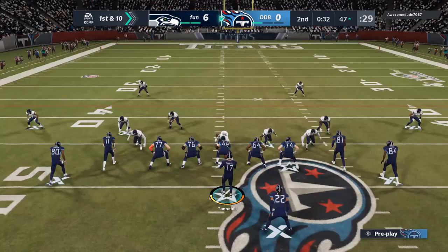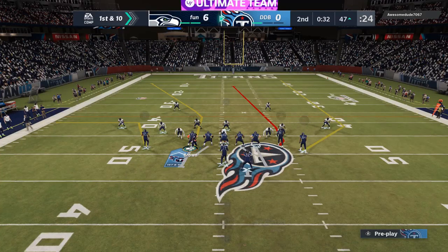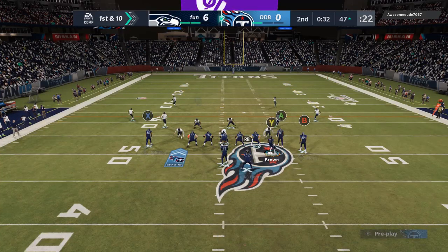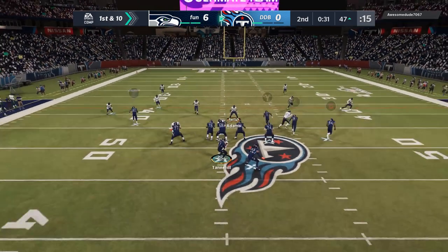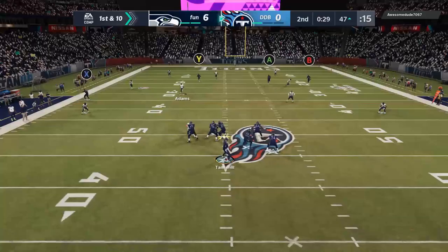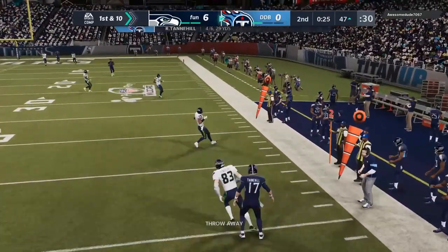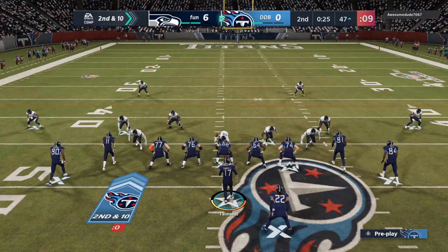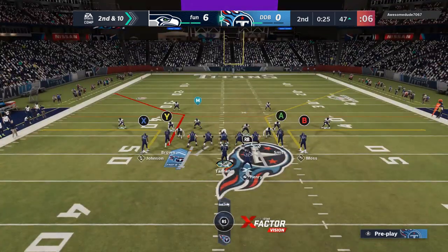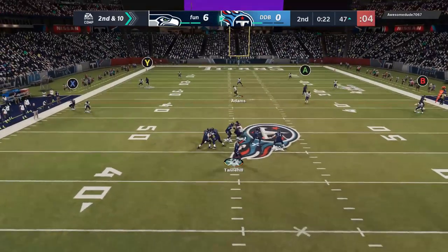On fourth and one, I figure he'll expect the run, so I look deep to Andre on the sideline. He's wide open for a possession catch — we don't get out of bounds but we get the first. Timeout called to save time. First and ten at the 47 — I'd love a touchdown, but three points would be clutch. I motion over AJ Brown to see if he gets open in zone. Looking for Moss, Johnny, or AJ — I roll out and throw it away; I can't force anything stupid.